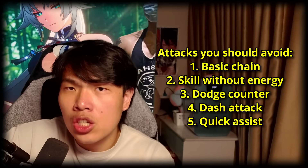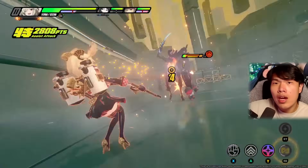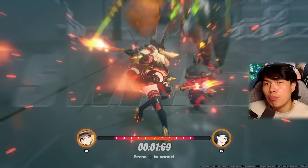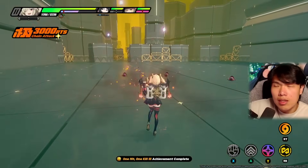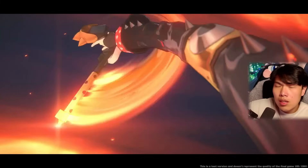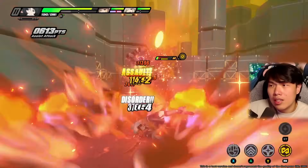The only attacks you'll actually use with Bernice are: her EX special attack when you have enough energy, her parry counters when you parry with Bernice, her chain attacks when the enemy is dazed, and her ultimate. These are the attacks you'll use most frequently, and focusing on them will make your overall gameplay feel a lot better.